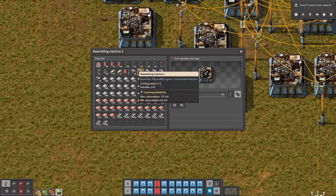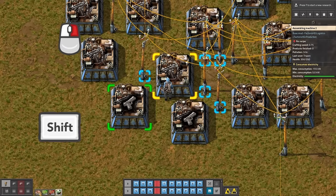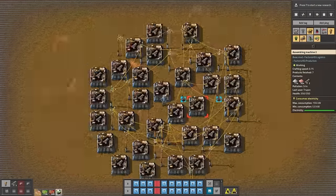Set up a recipe in a single assembler, then copy it with Shift+Right Mouse Button, then paste it with Shift+Left Mouse Button. Now you are crafting faster than inflation is going. Just remember to finish before your friends spot you.